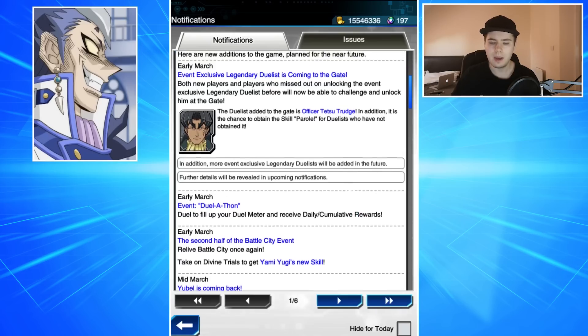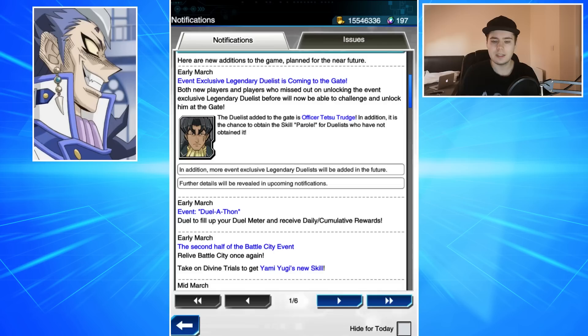In early March, the second half of the Battle City event is coming — relive Battle City once again and take on Divine Trials to get Yami Yugi's new skill. This event came around before, I'm pretty sure we had two parts of Battle City. It says 'relive Battle City,' so I'm assuming we've had it before. It's been a while since we've had it, and Yami Yugi's new skill could be something really brand new.